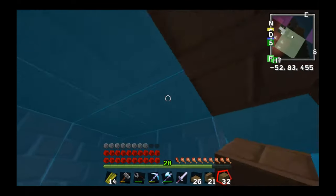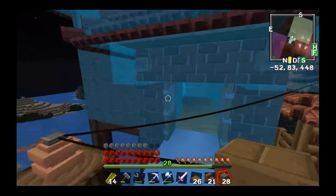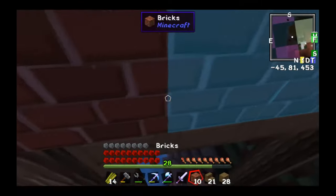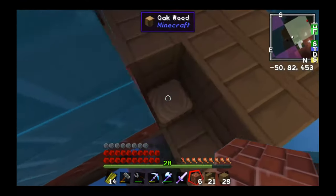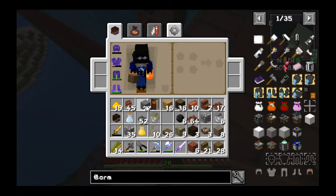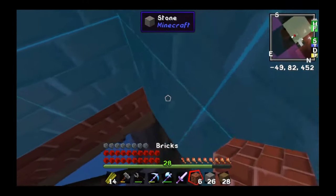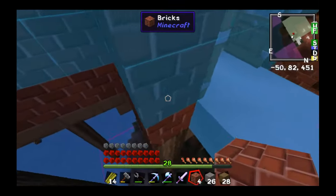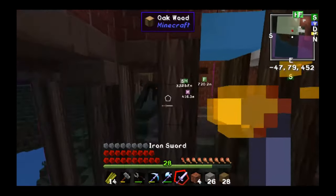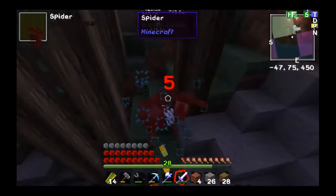Which is also why the second floor doesn't have any windows. And there's a zombie. That should actually be the wood. Ouch, ouch, ouch. Dammit. Let's start to just sort of lay a foundation down here. Let's actually supply with some stone in the corners. Where is the spider? Oh, the spider's stuck right here. Gotcha.